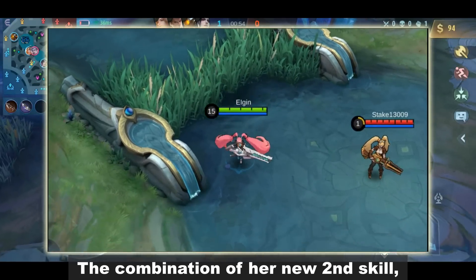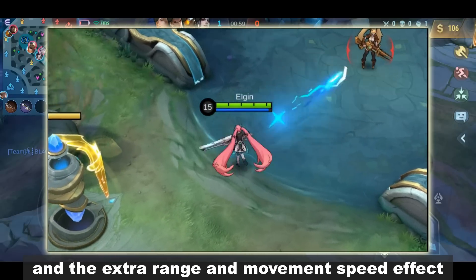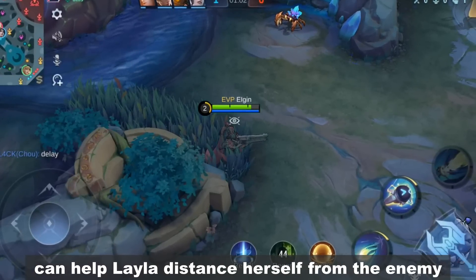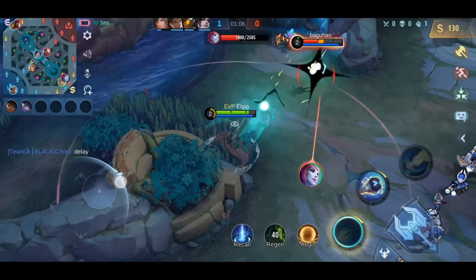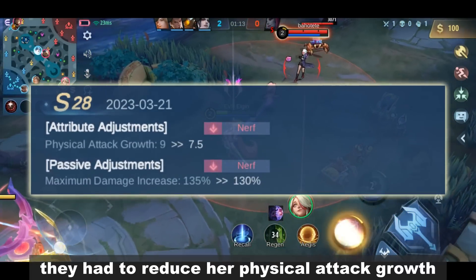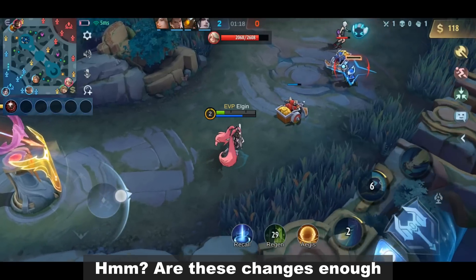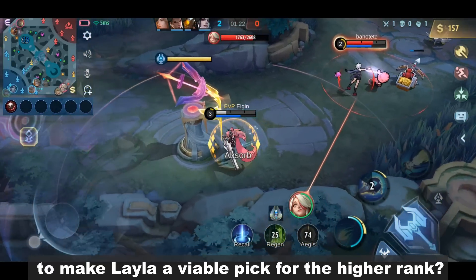The combination of her new second skill, shortened animation of attacks, and the extra range and movement speed effect from her first skill can help Layla distance herself from the enemy and reposition while launching attacks. To balance, they had to reduce her physical attack growth and passive damage by a few points. Are these changes enough to make Layla a viable pick for the higher ranks?